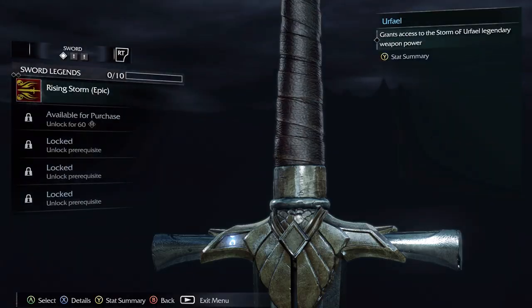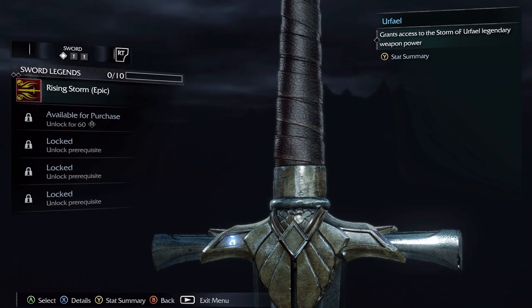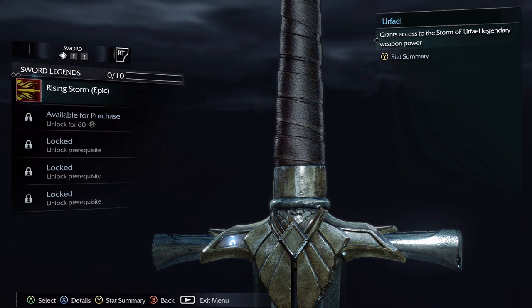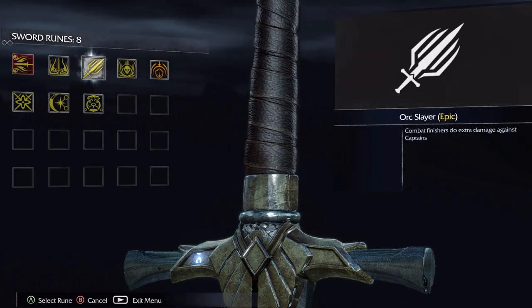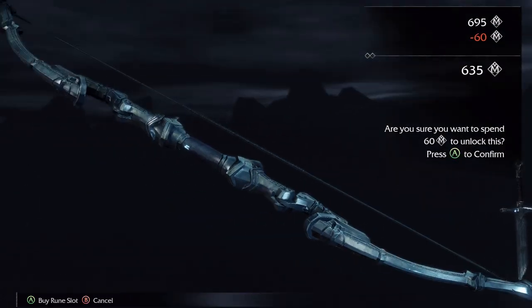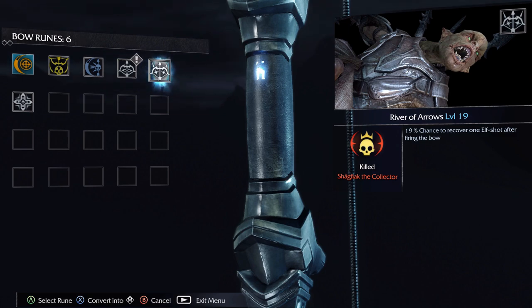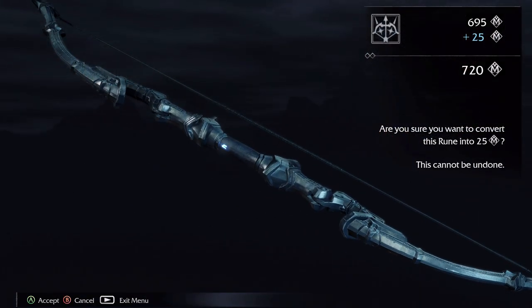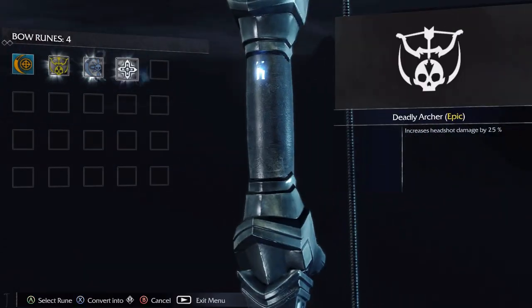Let's see if we can't upgrade some stuff here before this epic battle. I want some more arrows — that would be great. Let's do that. Here we go — some trade-ins. Convert. Accept. Convert and convert.